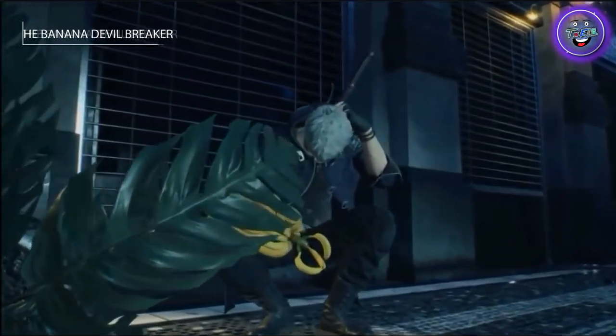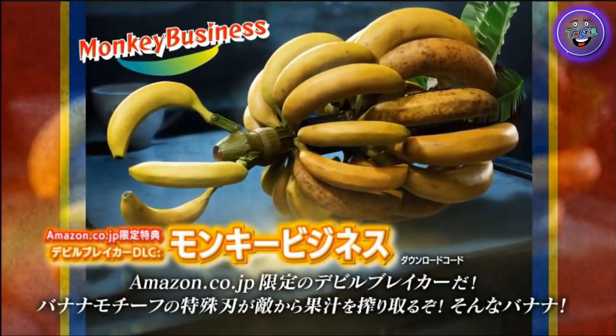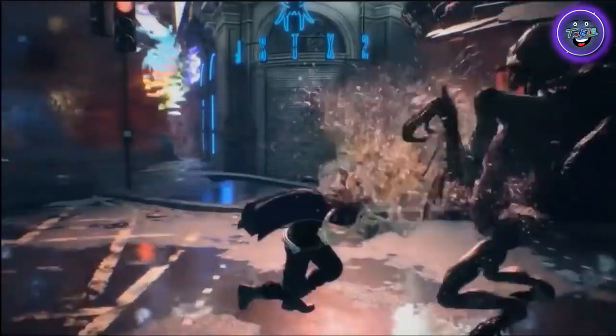It can also be called the Banana Devil Breaker and I'm not gonna lie — when I saw the very first pictures I was really excited to see it in action because of the very cool look, and also because I was expecting it to have another unique ability for Nero.